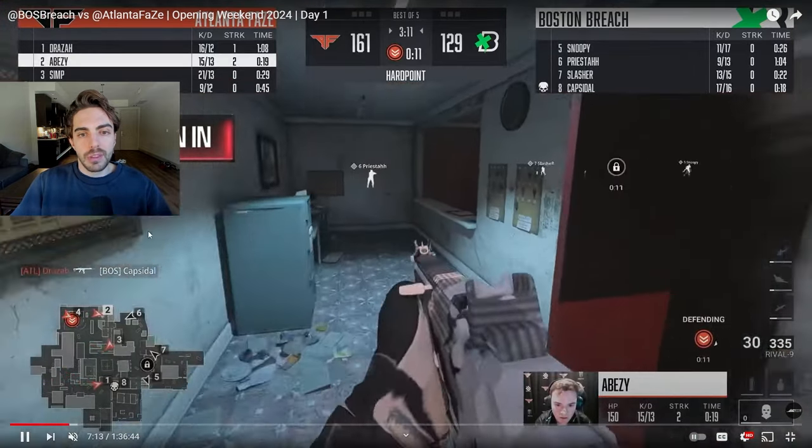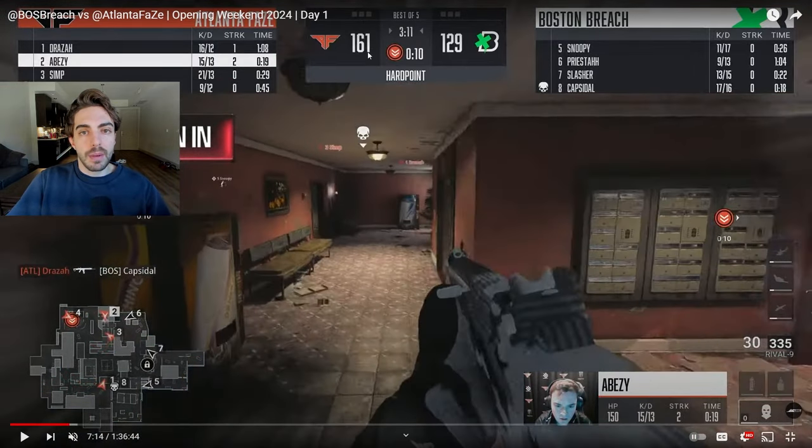Moving on to the second P3. Boston is down 30 points so they're rotating a little bit early, making sure they hold this money hill Karachi P3. Just like before, it's a highly contested area. You're going to see Atlanta FaZe members grouping up over here and Boston trying to set up a cross coverage to get info on where the pressure is coming from. Most of the time, coming off old time, they're going to be pressuring this red side.